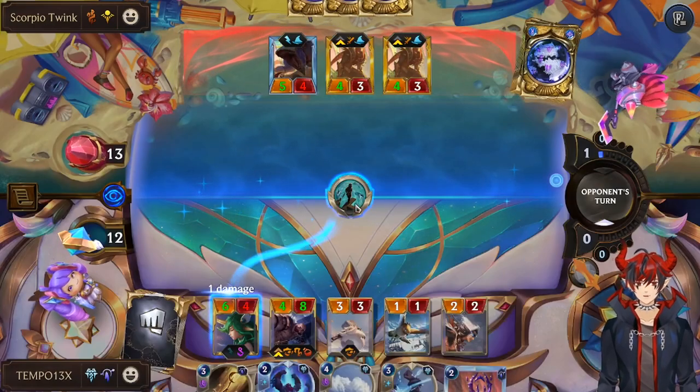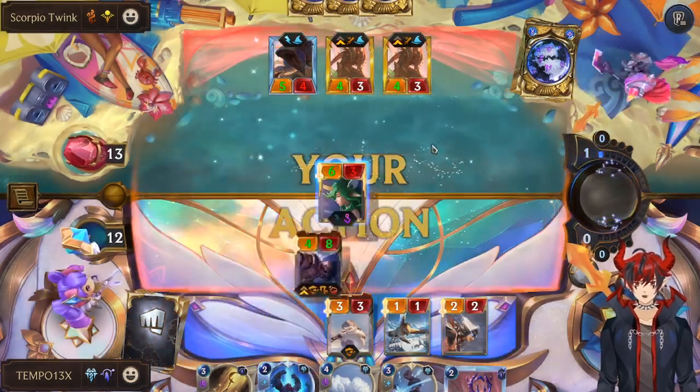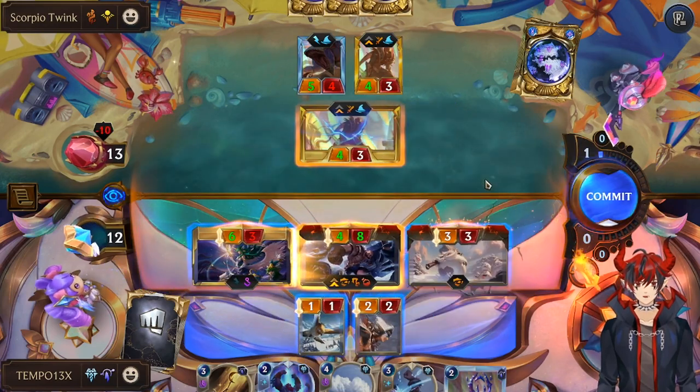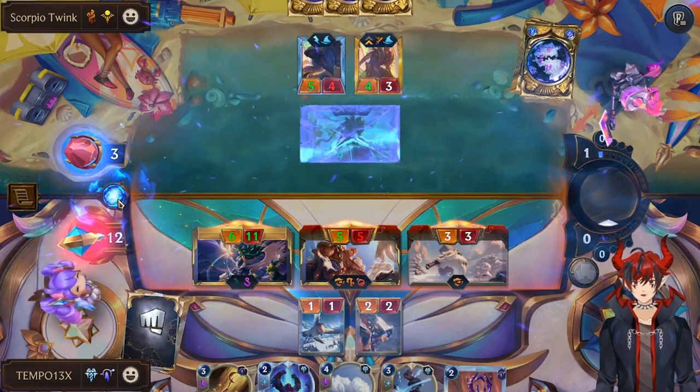The Blood and the Water — well, we have an outplay for that, which is making Soraka massive. And we can swing, kill a Pyke, and threaten another Pyke with this. Oh, it's a 6-11 Soraka. Terrifying.